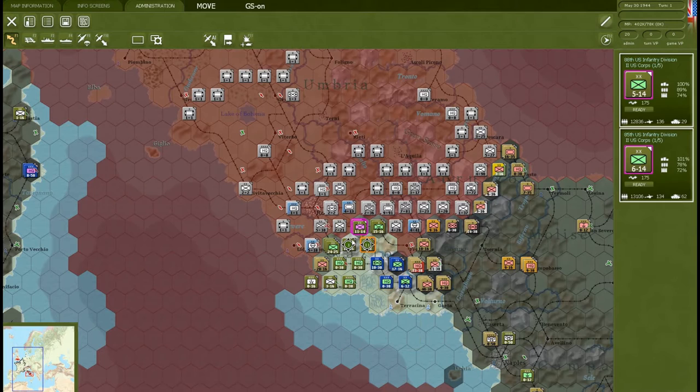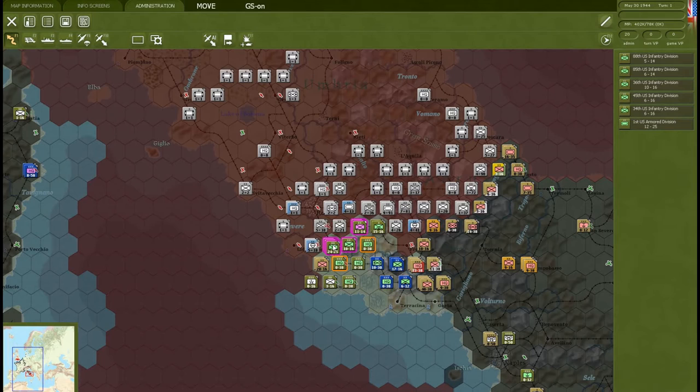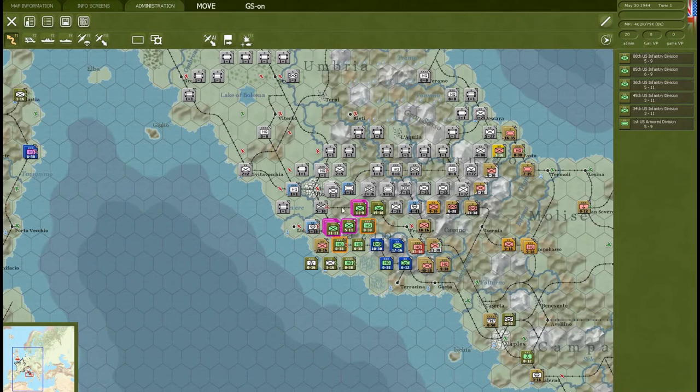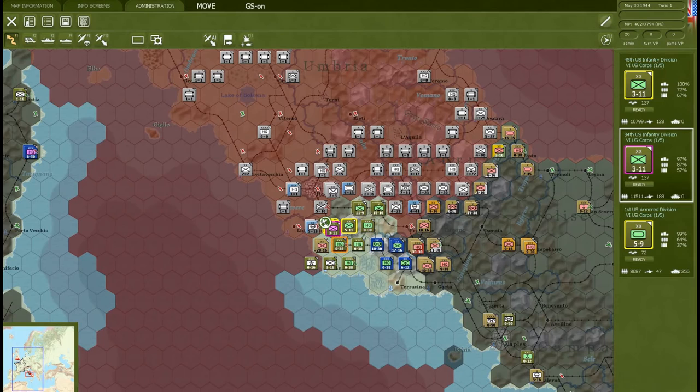Maybe we could stack up units. Hold the shift key and go over them until they turn purple — that's the way to do it — and then attack that stack. The defender fort level was reduced to 1 and the 362nd Infantry Division retreated from the hex. We did really rather well that time.